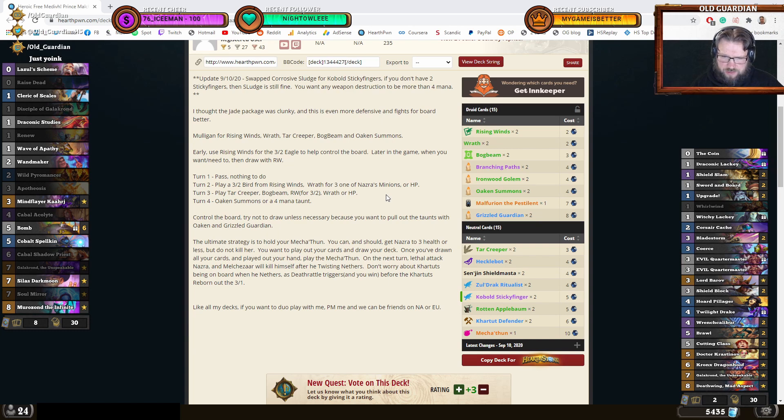The ultimate strategy is to hold your Mecha Toon. You can and should get Nazroth to 3 health or less, but do not kill her. You want to play out your cards and draw your deck. Once you've drawn all your cards and played out your hand, play the Mecha Toon. The next turn, attack Nazroth for lethal and Alexar will kill himself with the Twisting Nether.